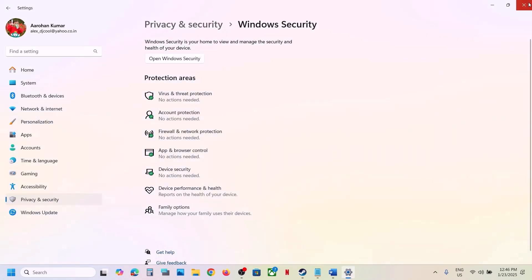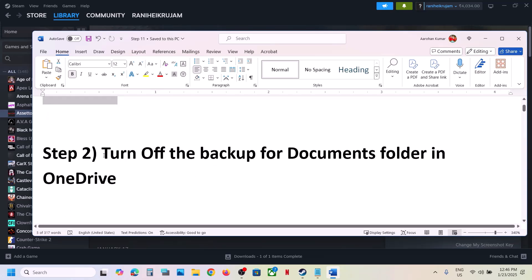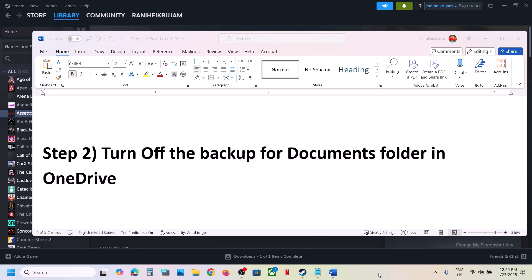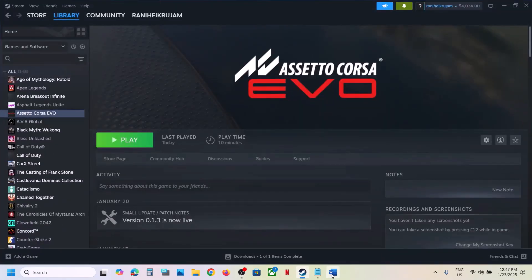This has worked for many players so it might work for you. If it's still not working, the next step is to turn off backup for the Documents folder in OneDrive. If you're using OneDrive, right-click on the OneDrive icon, go to OneDrive Settings, then go to Sync and Backup. You will see the Documents folder — if this is on, turn it off and then check. This has also worked for many players so it might work for you.